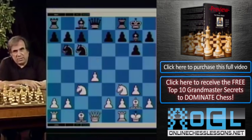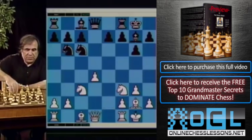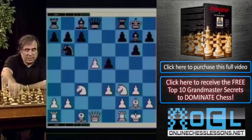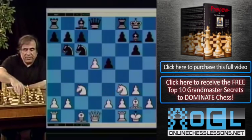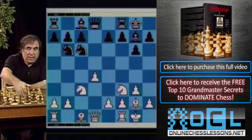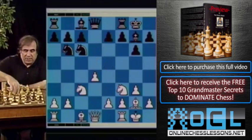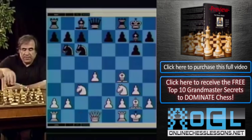I covered this opening in my red series on the Grünfeld Defense. The simple main move in this position is e3, e5, d5, and knight a5 or knight e7 — that's the main theory. The move I recommend, and I think is just as good as e3, is bishop f4.